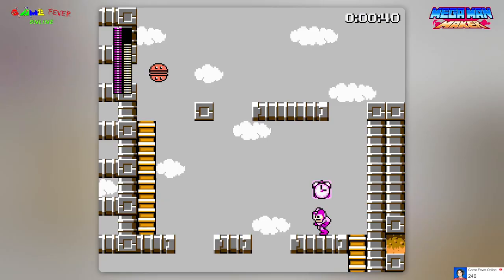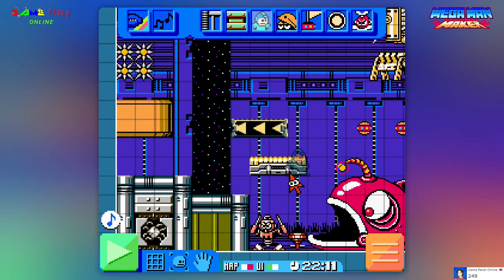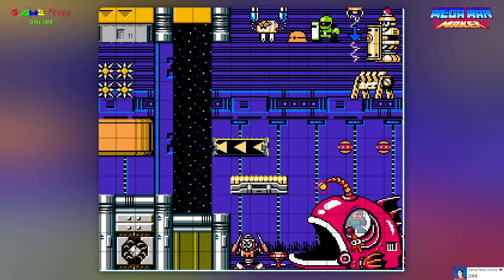I'll talk about how to design the level space in just a second, but now I will showcase a useful trick that sadly not many people use — the Room Thingies! Also known as the palette of the level, which is probably a much better name for it. The palette is a dedicated screen in the Mega Man Maker level builder where you are going to add every tile set, enemy, gimmick, or boss that will be on your level.